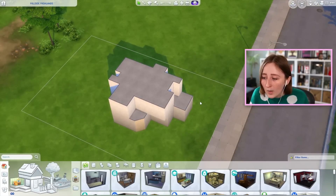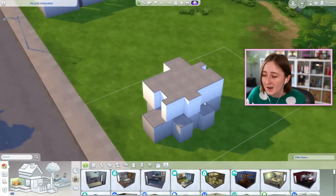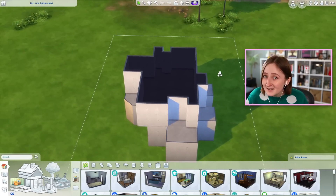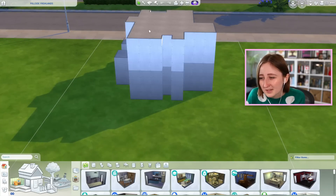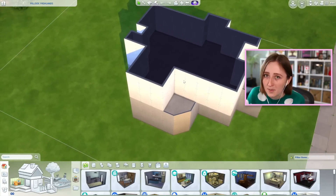The idea is that we all have the same shell of the building, but everyone's build is gonna look completely different. So this is the shell that I built this time. Usually I don't do this, but I put a basement in this one, so it's technically three stories. It definitely has some really weird parts — I had a really hard time with this area in particular, and this part makes me want to cry.